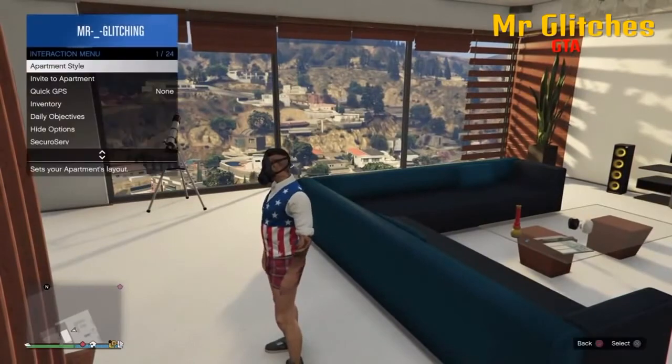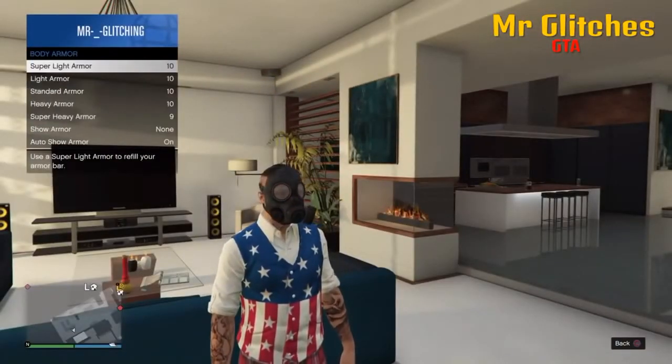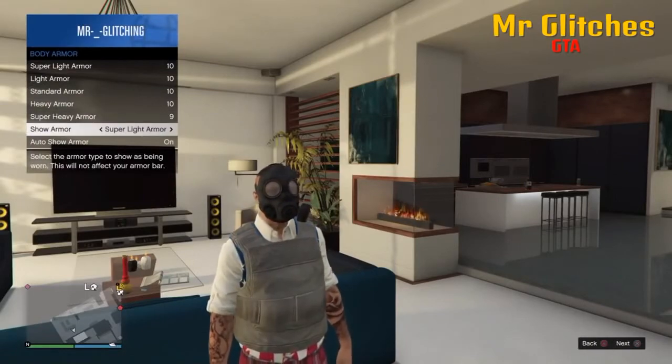Next, you want to go into your armour and you want to equip some body armour so it is showing. After you've done this, you just want to go ahead and save it as an outfit again.